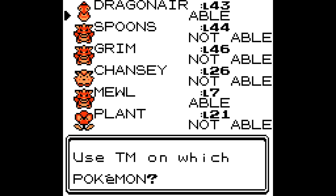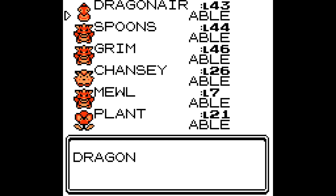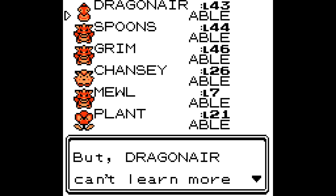Horn Drill only affects things that are the same or lower level — so it's useless. Rage starts at 20 damage — wow. I just wish there were Physicals that Dragonair could learn that type as well, but no, they're all Normal. We'll just go with Body Slam. Takedown is a little bit more damage but a lot less accuracy. Everyone can learn Body Slam — even Gengar, who doesn't have a body.